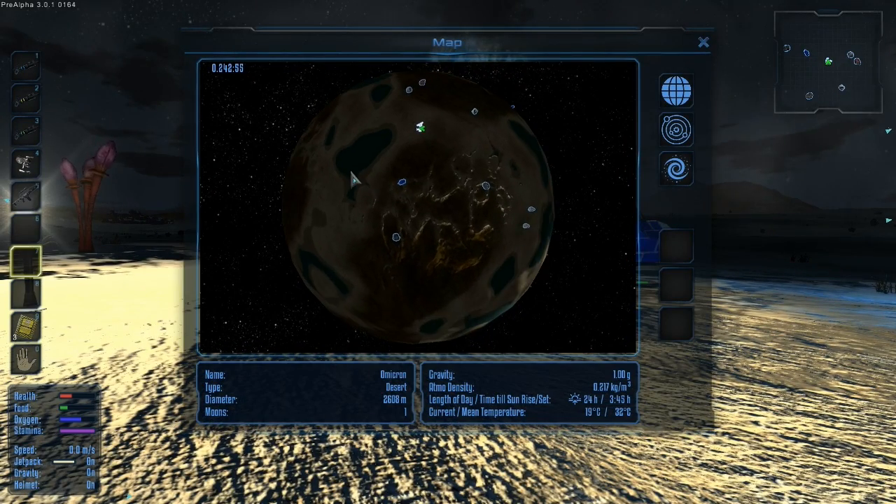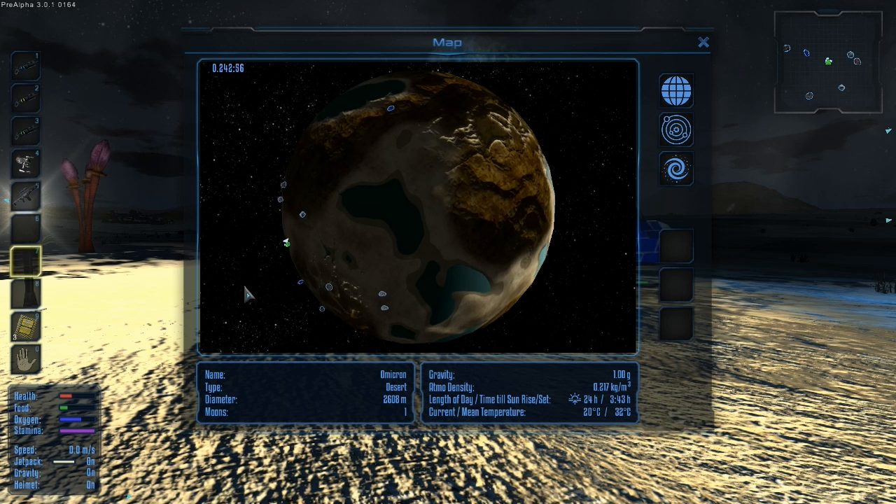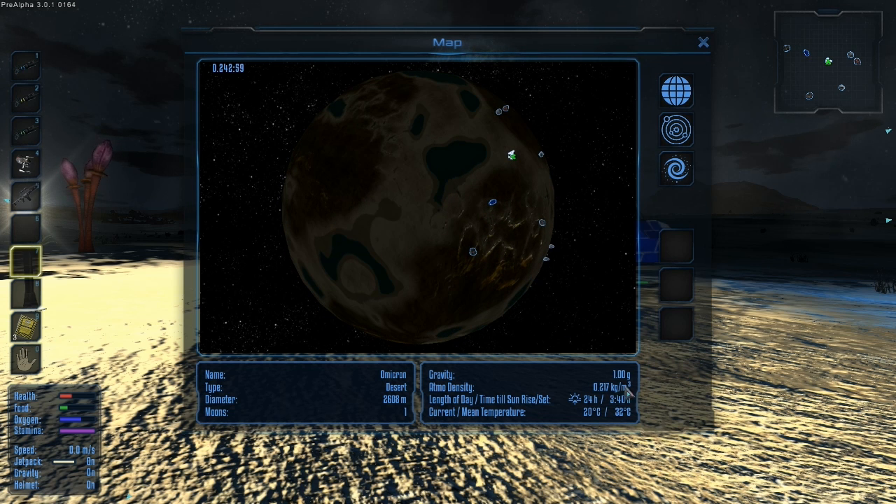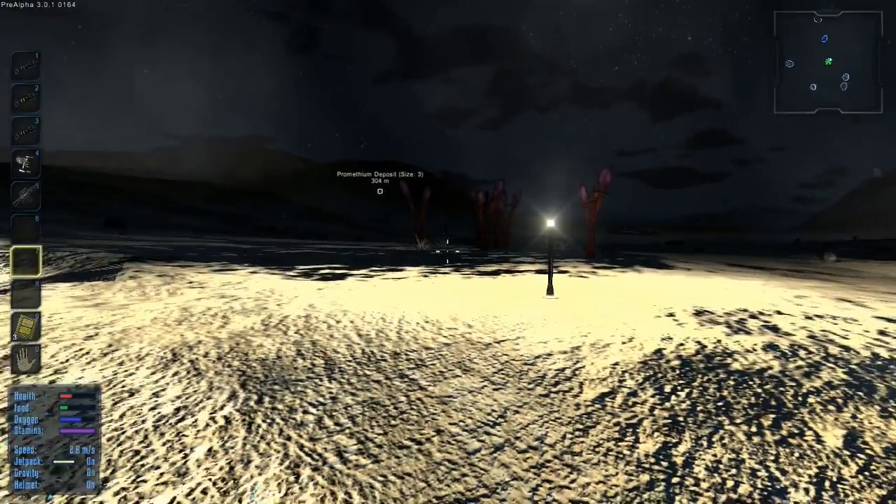We've got this big map now — I didn't show that last time. It's basically the same thing except it's a planet view and you can rotate it around. They moved all the information here onto the map, so we can see there's 3 minutes and 35 seconds until daytime, it switches to nighttime afterwards, and it tells us the temperature, which is currently insignificant.